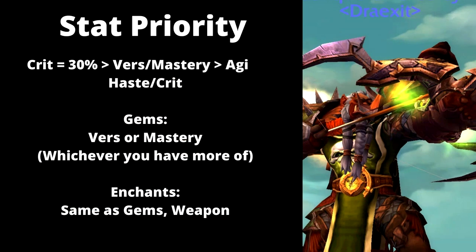For stat priority for this build, start with approximately a base of 30% crit. From there, go Versatility or Mastery — whichever you prefer — then Agility, Haste, and finally Crit. For gems, go with either Versatility or Mastery, whichever you have more of, as that will come into play when we talk about Corruptions. For enchants, match your gems — if you're gemming for Versatility, enchant with Versatility, and same thing with Mastery. For your weapon, use the Navigation enchant in either Versatility or Mastery.